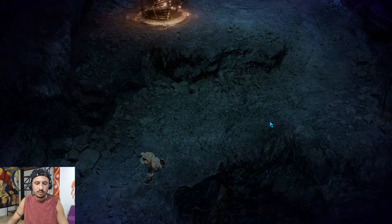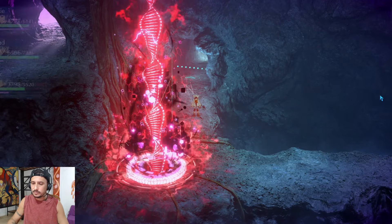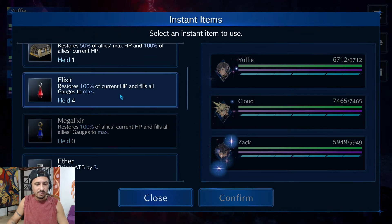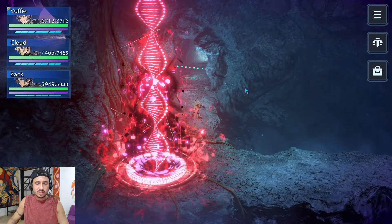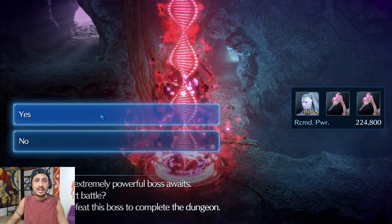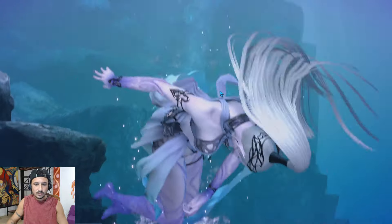After that we're going to run down to Shiva and prepare for the final battle. From here we're going to drop a Mega Elixir, get everyone's summons full, and drop three fire cocktails on every character. The goal at the beginning of this fight is to completely debuff Shiva and get off all of those summons and limit breaks right at the start — right before she gets off Diamond Dust.